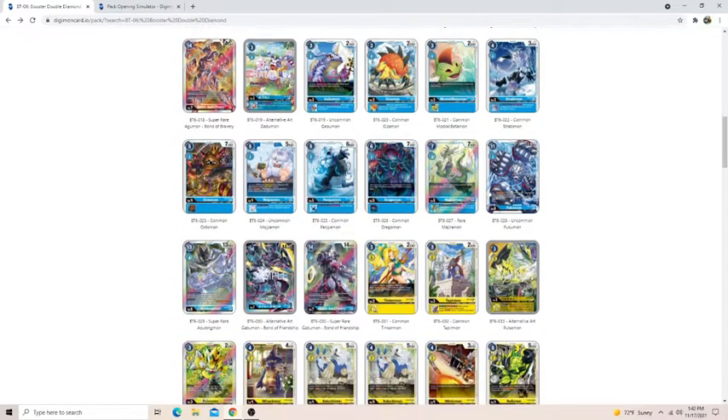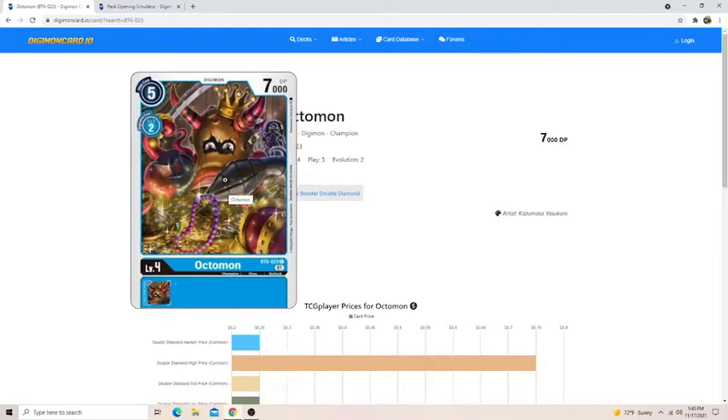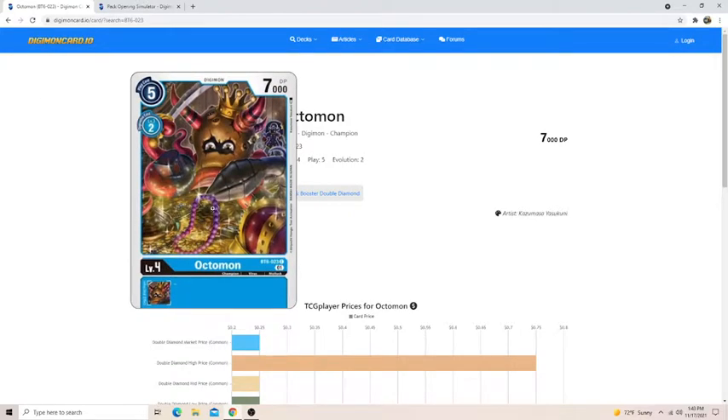Gabumon has the same problem as the Agumon — it's just not good. Let's talk about Vanillas. Vanillas are really good in Sealed. They have good stats for their cost, and in Sealed you're not as worried about removal as you are in Standard. In Standard, you need a lot of effects to gain advantage. In Sealed it's different because you need to fight for board presence and be consistent. Vanillas give you a lot of value and make it harder for your opponent to gain advantage because you're always threatening to swing over their stuff. Octomon is in general just really good anyway.